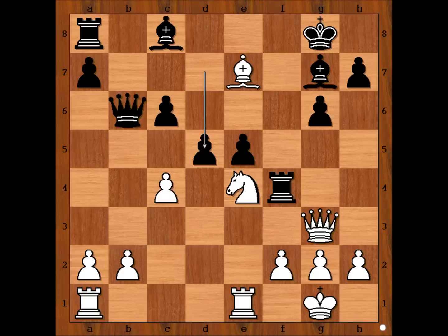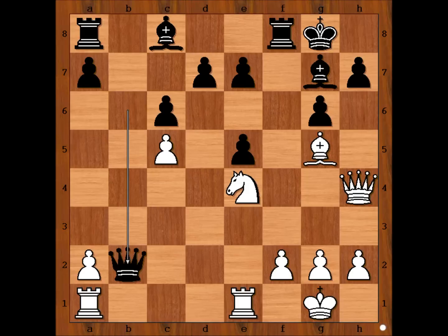So in the game we have c5. Queen takes pawn on b2, winning another pawn — black is two pawns up. But now black is behind in development; the light-squared bishop must get into the game.